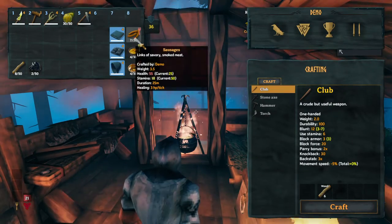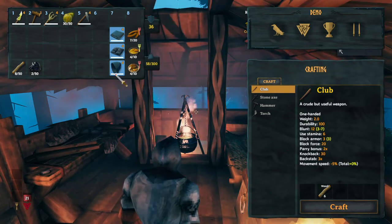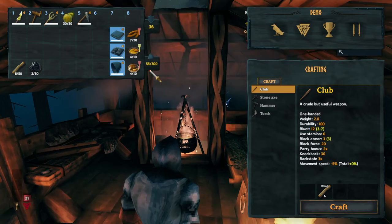Food is really, really important in Valheim. Believe it or not, it's actually more important than armor. This is probably kind of a realistic point that you're at, so that's what we're gonna do.